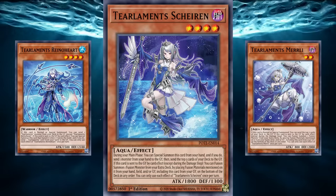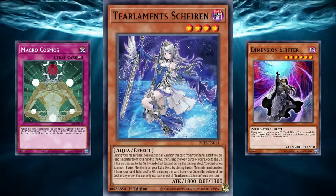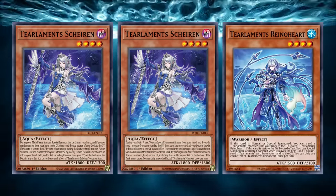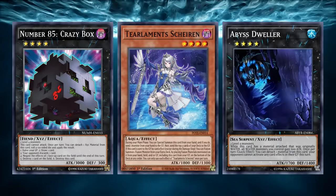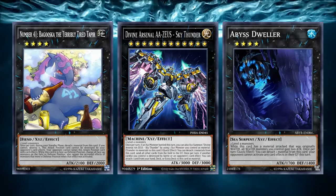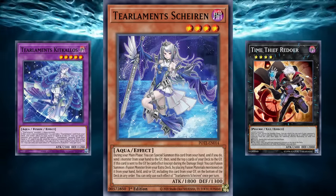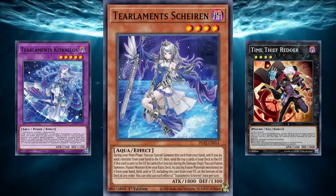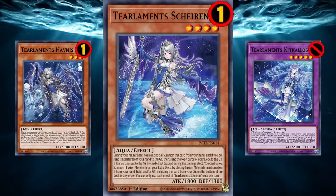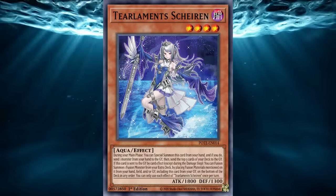Tearlaments spell and trap cards like Tearlaments Sulliek and Tearlaments Scream let you search your deck when sent to the graveyard by Shiren's effect. Shiren's special summon effect is also not treated as a cost, meaning sending a Tearlaments monster from hand triggers their graveyard effects, making Shiren plus another Tearlaments monster a guaranteed Kitkallos. Her level 4 also gives Tearlaments access to the powerful rank 4 toolbox to answer anti-graveyard floodgates like Abyss Dweller or Macro Cosmos. Despite Tearlaments being hit on the ban list, Shiren remains perhaps the best main deck monster that costs you a discard to summon.